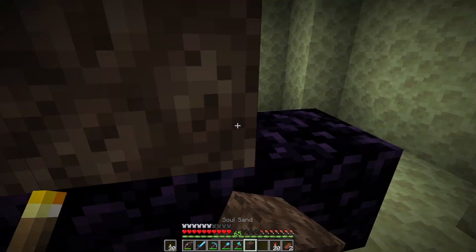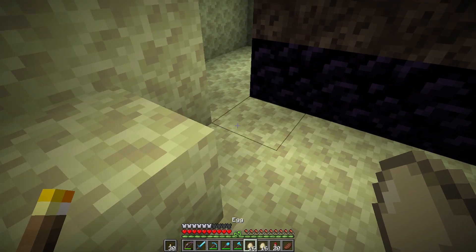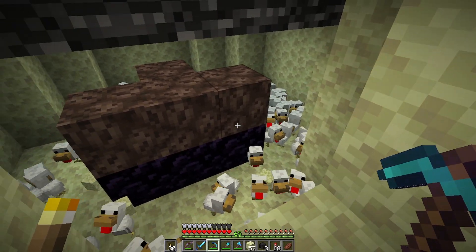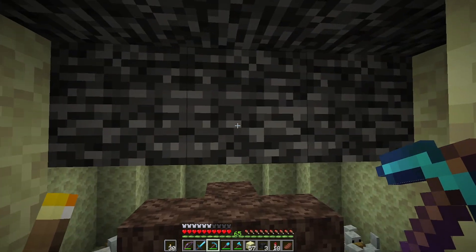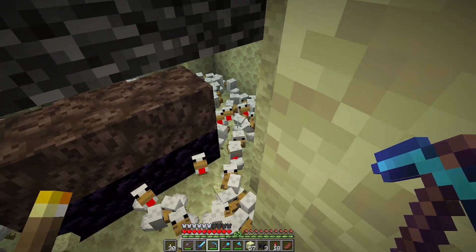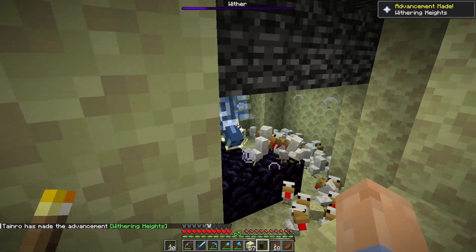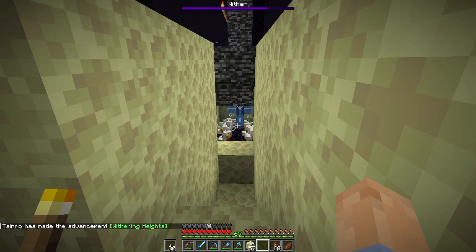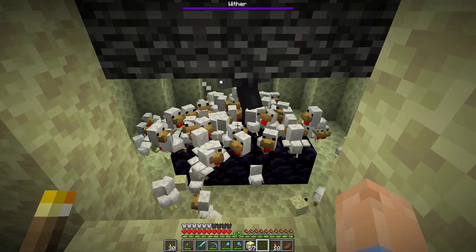We'll grab our soul sand and just copy that same pattern. I don't know if I'm ready for this. Now real quick before I forget, I'm going to grab all these eggs and make a whole bunch of little chickens — go chickens go! I just finished laying all of the eggs, only now to realize I don't think this is gonna work at all, because the whole point is that the wither's head gets stuck up in the bedrock area and it cannot damage you. So if it can't do damage to me, it probably cannot do damage to any of these chickens — well, only one way to find out. Oh gosh there it is — the initial explosion actually hurt me a little bit. Oh it did hurt the chickens but not nearly enough to do anything — it's just chicken chaos.